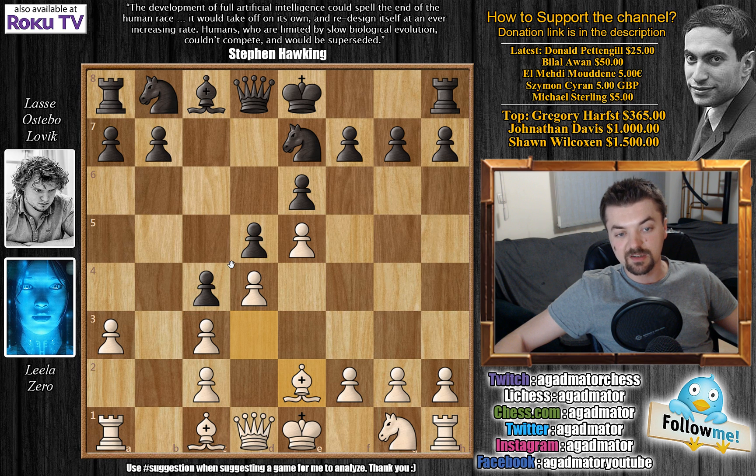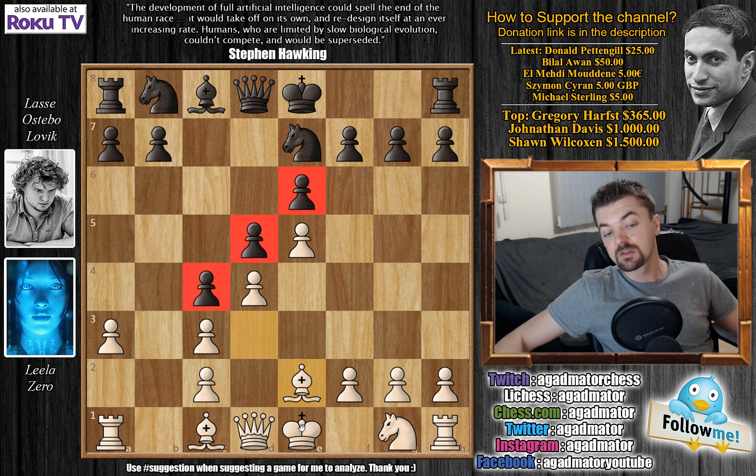In the French Defense you want to control the center, and whenever you feel like it you want to be able to destroy the center. But by locking down the center with c4, white can even keep his king in the center and white's king will be perfectly safe there. So basically you're not going to have too much fun here.